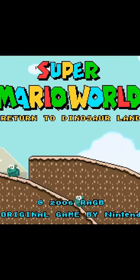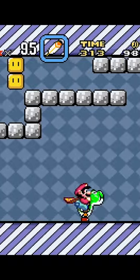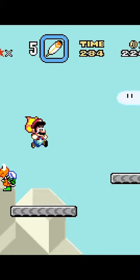Super Mario World Return to Dinosaur Land is THE classic Super Mario World hack. There really aren't any new mechanics or graphics here — it's just a whole new set of amazingly designed Super Mario World levels.